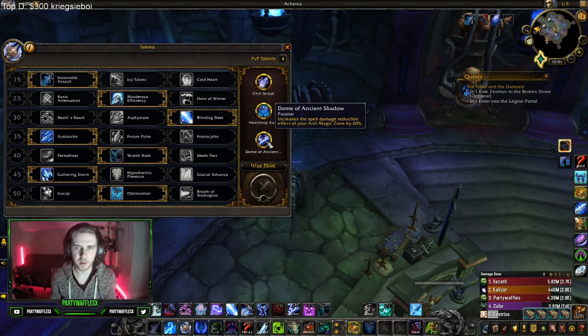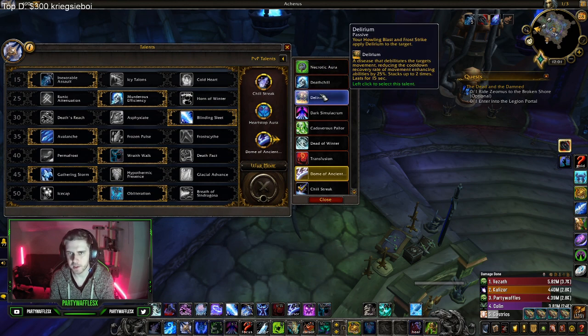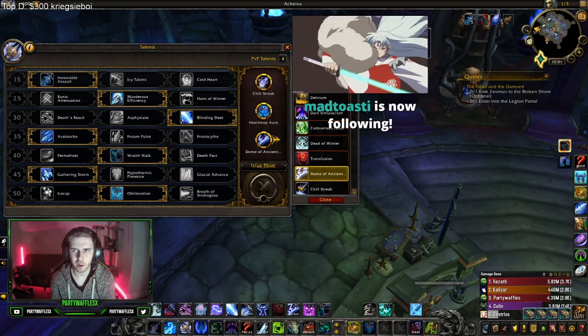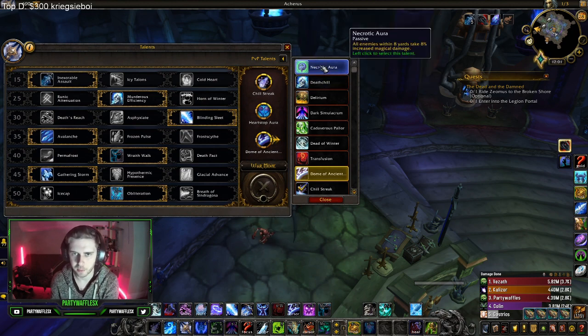Dome of Ancient Shadows: you'd want this when you're fighting double caster, or anything where you need an extra defensive to make your AMZ stronger. It makes your AMZ go from 20% to an 80% damage reduction. Necrotic Aura: I generally only play this if I'm with a Ret Paladin or Demon Hunter — something that has magic damage. If I'm the only magic damage, I don't really run it.